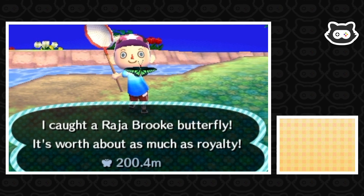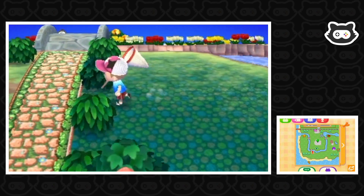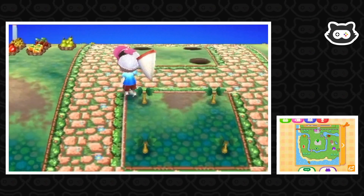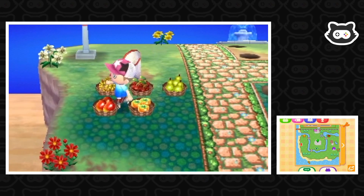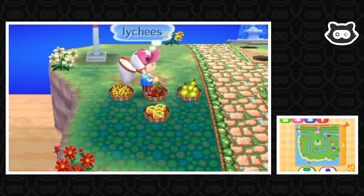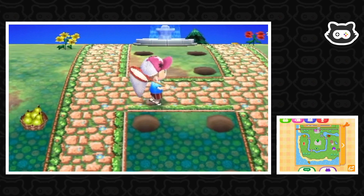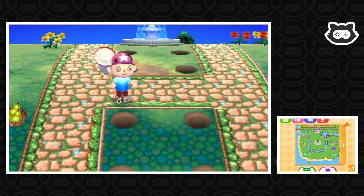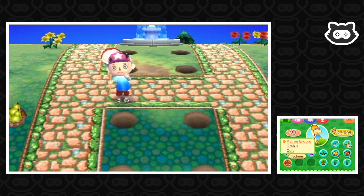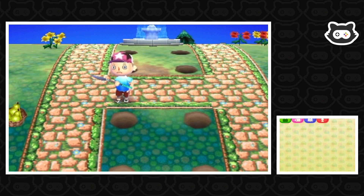I call it a Roger Brook butterfly — it's worth about as much as royalty. We'll go ahead and plant some more trees and then that will be this area done. We've got lemons, so I'm thinking we'll maybe end on mangoes. I think we'll go lychee first and then mangoes. We have to have our spade in our hands, of course. I wish we could walk with our menu open, but it highlights the cursor so we can't actually walk around.